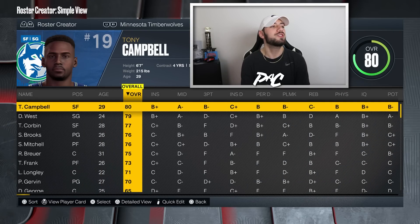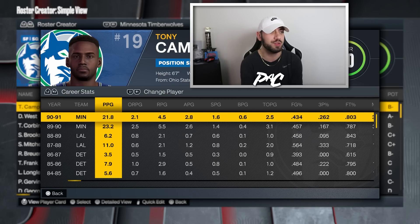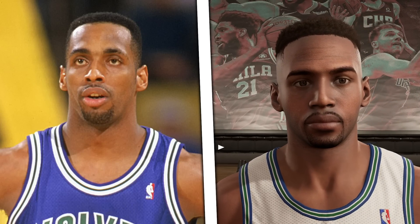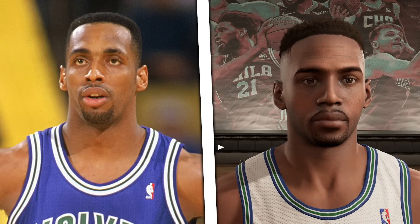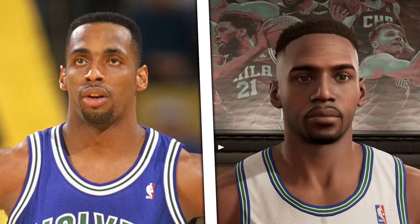Next is the 1991 Timberwolves' best player, Tony Campbell — an 80 overall. He was averaging 23, 21, 22 points for multiple seasons with the Timberwolves, so I'd argue he needs to be on the all-time Timberwolves team, maybe as an 84 or 85 overall. They got the face scan perfectly — it's a super W by 2K. This is why it's exciting: there are players we forget about from the early nineties, and 2K helps acknowledge them, keeps them from being forgotten in history, especially for younger fans who never saw these guys play.